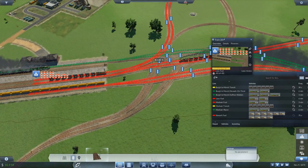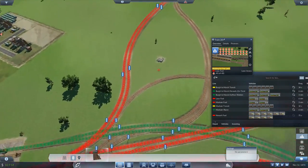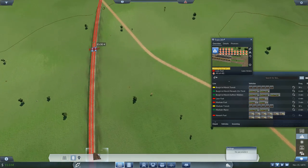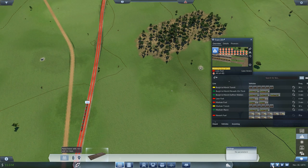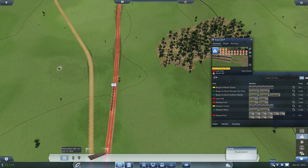What's holding you up? Why are you not moving? Oh, because he's on the wrong side of the tracks. Okay, you — get over there. Thank you.